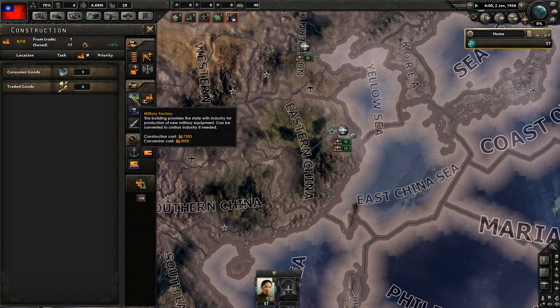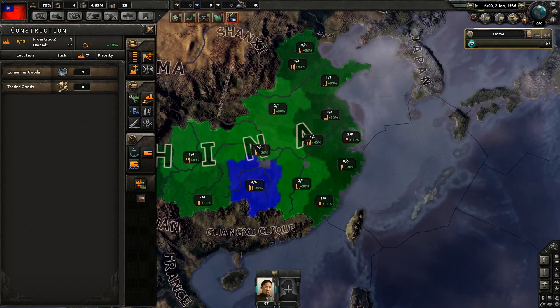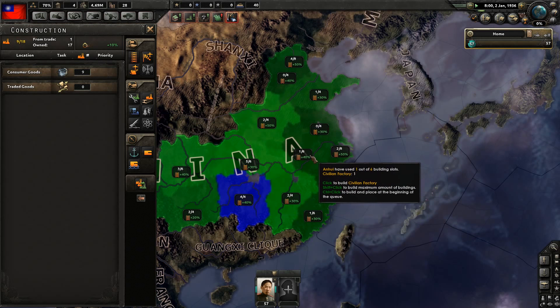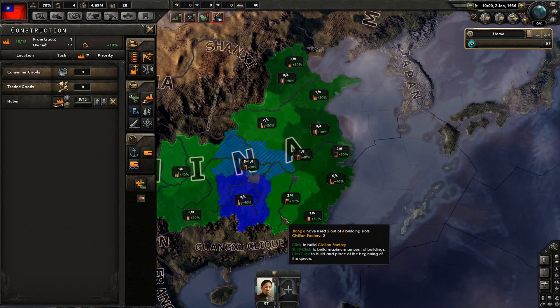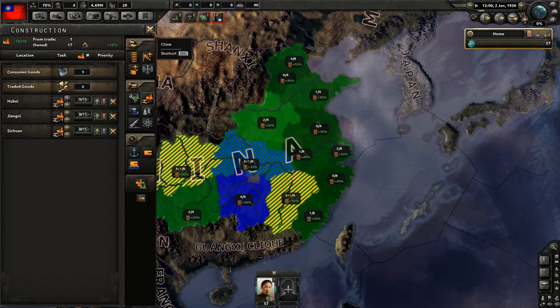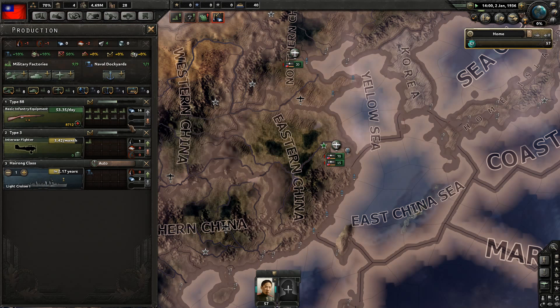We've got some idle factories. I do want to build a few more civilian factories before we do any military factories. We also should work on some of this infrastructure. Let's do civilian there, here, here, and here for now. And I think we'll probably do some infrastructure. Military factories we basically just want to do basic infantry equipment all day.